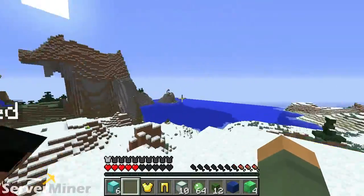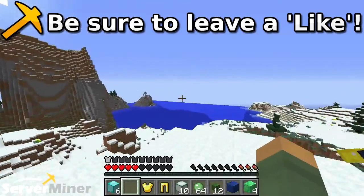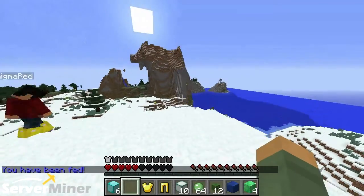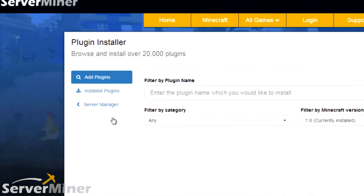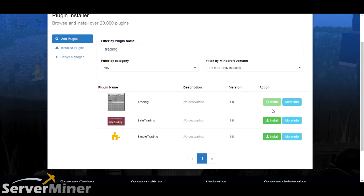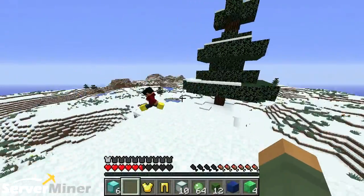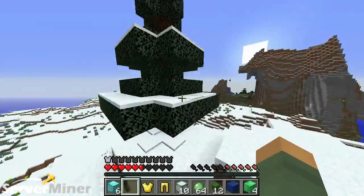If you guys enjoyed, please be sure to leave a like, comment, and subscribe. All you have to do to install this plugin is go to your ServerMiner control panel, look for the server that you want to edit, and on the left-hand side go to the list with all the different options — it should say plugins in there. When you get to that page, there's a text field on the top. You type in 'trading' and it should automatically pop up. You hit install, restart your server, and that's pretty much all there is to it. We will see you guys in the next ServerMiner plugin review. We hope you guys enjoyed.